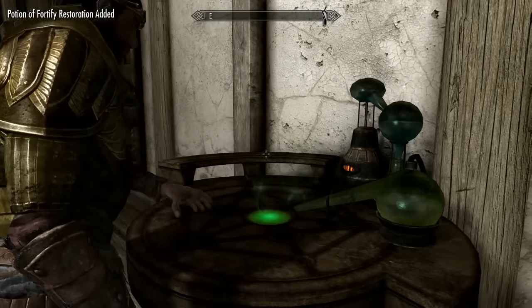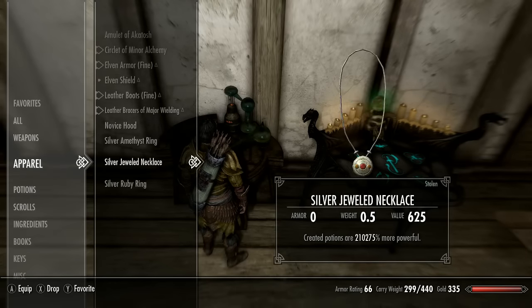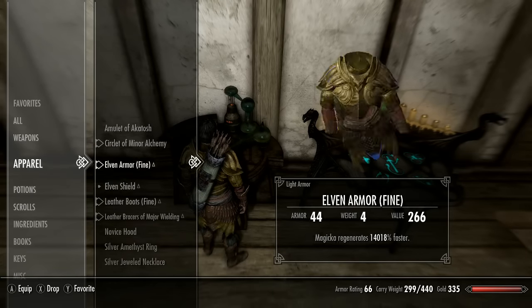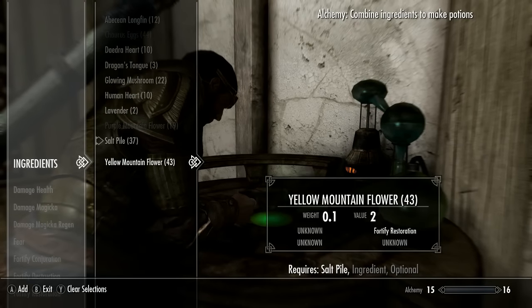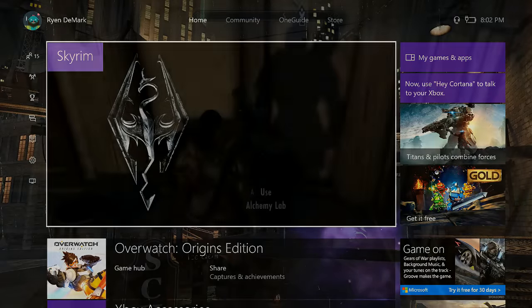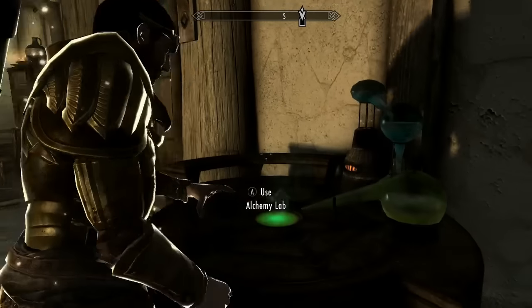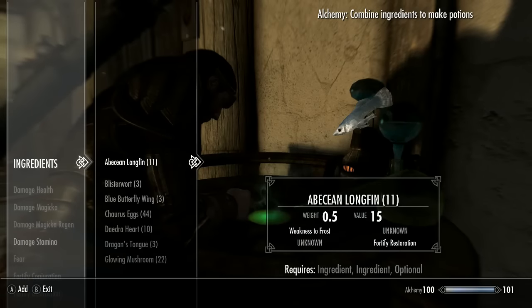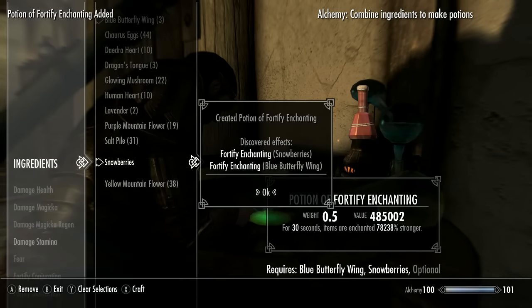If you go too far you will get a negative percentage, and I strongly recommend not using that potion — your game will totally crash. Negatives just don't make sense to the game so it crashes. I had to load a save because my game crashed. Now what we're going to do is create a potion of Fortify Enchanting.